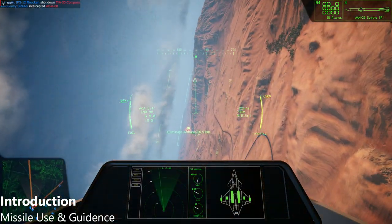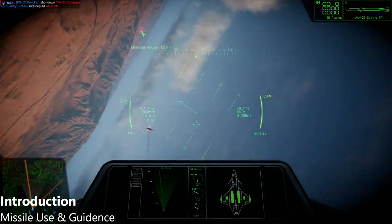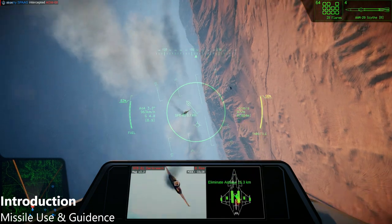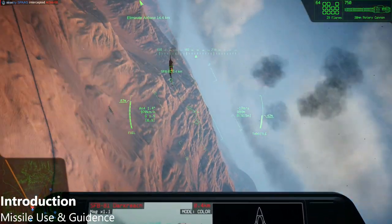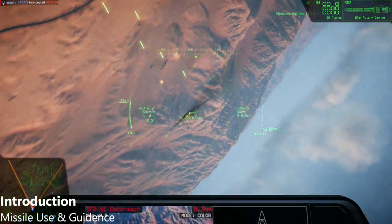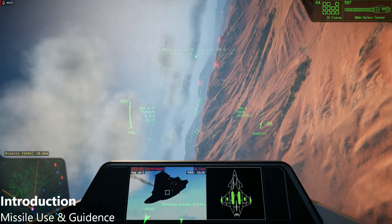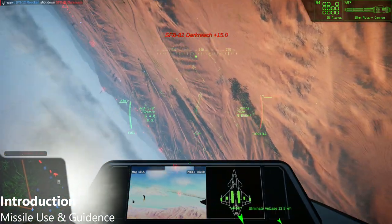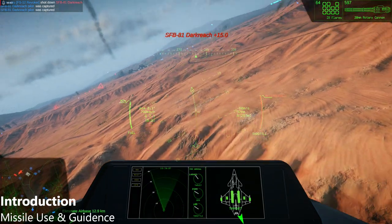Missiles are the most commonly used weapon in Nuclear Option due to their outstanding flexibility and range. Missiles come in four basic configurations, with an additional three guidance packages depending on the missile and intended target. They can be air-to-air, air-to-ground, ground-to-ground, or ground-to-air.